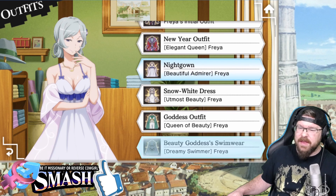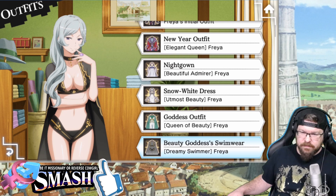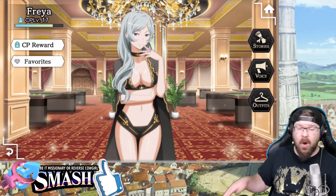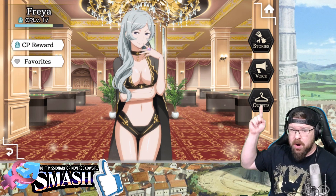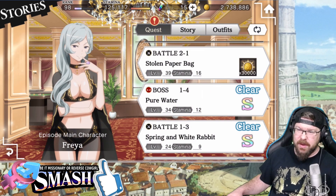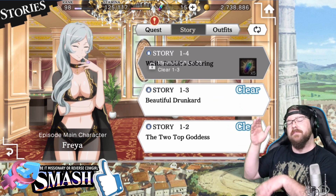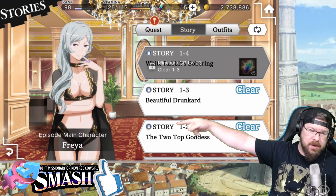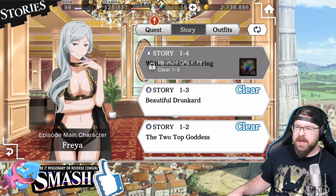You would think this would have something to do with talking to her or dealing with the story and all that stuff, but apparently not. I did the story earlier and it didn't trigger it — it was all when I changed outfits. I have had some people say they changed outfits and it didn't work, so you might need to change the outfits and go to Stories and at least read one of them. But I believe it's just changing her clothes that'll unlock it.